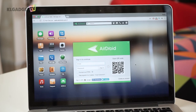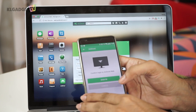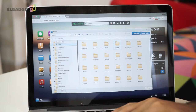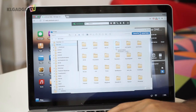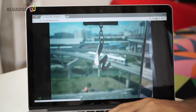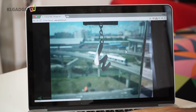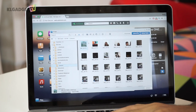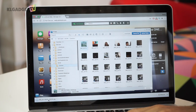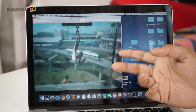Here I have the AirDroid web app. All I need to do is scan the QR code and confirm that I want to sign in. My phone is now registered and you can see all the contents of my phone. Going into my camera, you can see it's loading up the pictures. I can view pictures on my phone and download files from the phone to the computer — just highlight what you want and press the download button. The image is now stored on the computer, pulled directly from my phone.